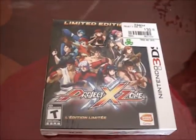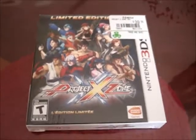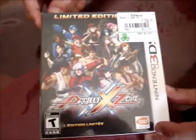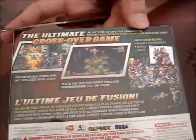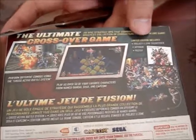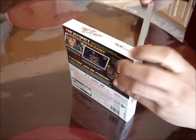Hey guys, it's another Tuesday and we're back with Project Cross Zone. We have the limited edition here — the front and the back. This is a first-run copy, so we get the soundtrack, the art book, and the poster. Considering it's in the box, I can't imagine the poster will be that big unless it's folded up nicely.